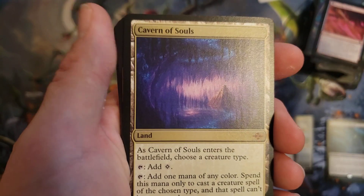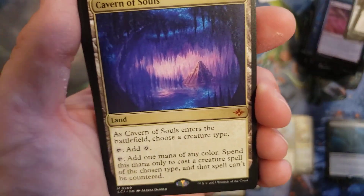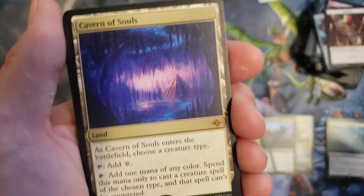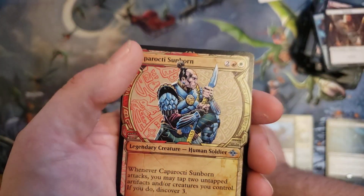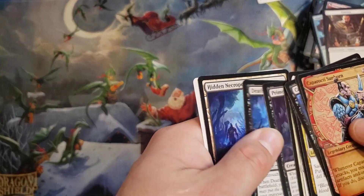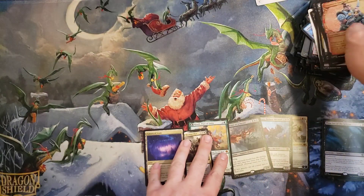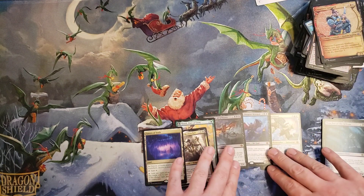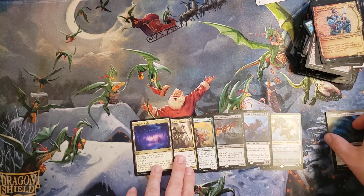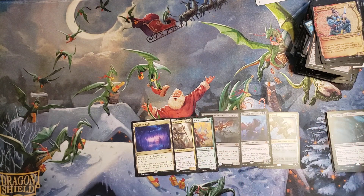Last but not least — we hit the best card in the set — we hit a Cavern of Souls! That's how you go out right there, folks. Just so many Mythics in that one. How many did we get overall? We got six Mythics out of all those packs. And Cavern of Souls to end it out — some good hits, some great playable cards. Thank you for joining me, Planeswalkers — always glad to have you here. Like, share, and subscribe, and I look forward to seeing you here on the next video.